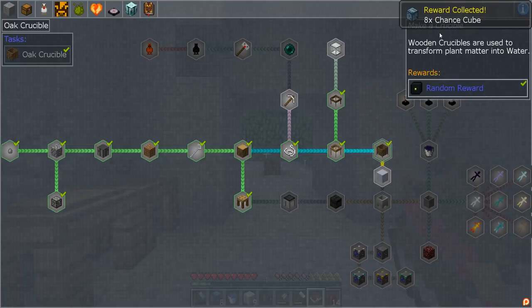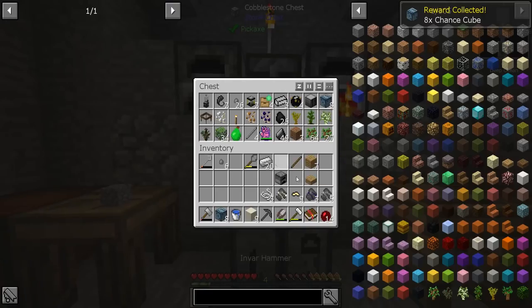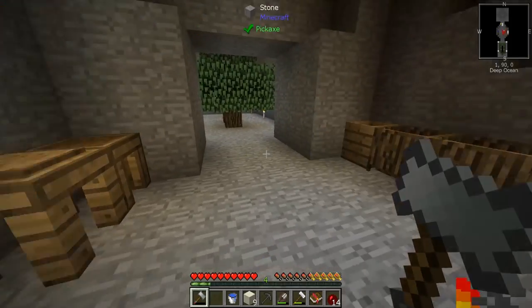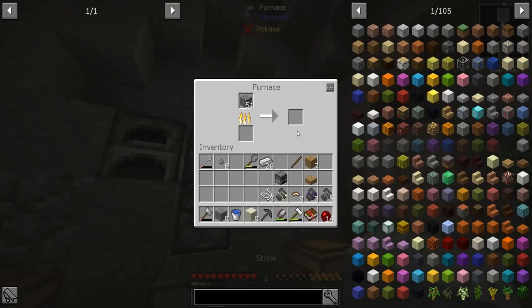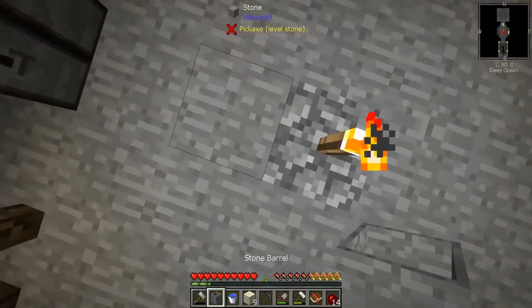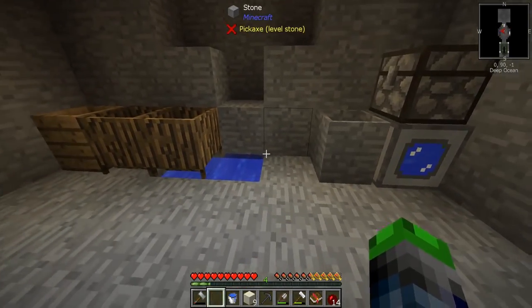Check it out — we got that, and more chance cubes. Now we need to make some clay. We're right in line with what we're supposed to be doing! Those chance cubes are dangerous, I'm warning you. Alright, that's a perfect amount — bada bing bada boom. We'll place this here.